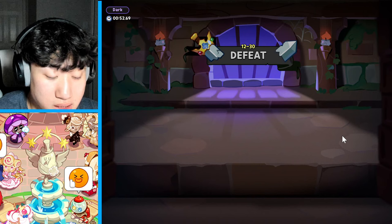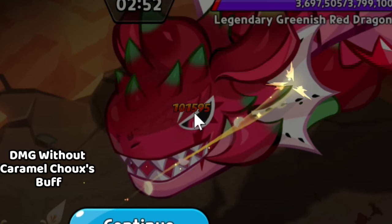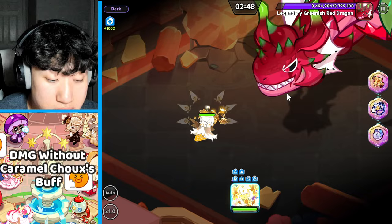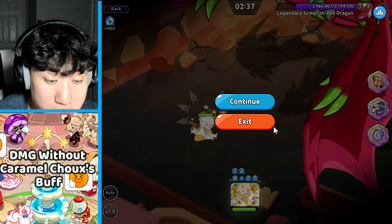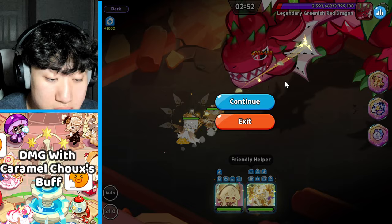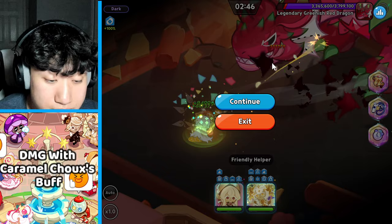We're going to get an average of her damage output. That's about 100,000 to 101,000, that's a crit at 202,000, and around 110,000. So around 100 to 110,000 is going to be her auto attack. Now let's try with Caramel Shoe in the team. With the Friendly Helper buff active, we're seeing around 115,000 and 111,000 - so there is some increase in damage.